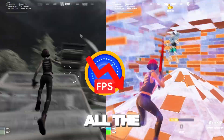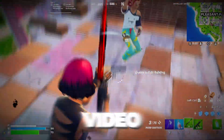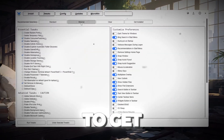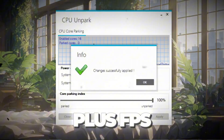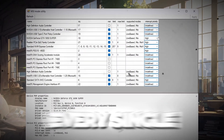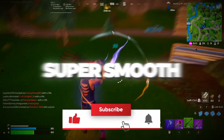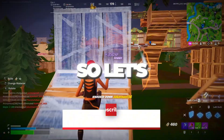If your game feels laggy, stutters all the time, or your PC just can't keep up, don't worry. In today's video, I'm going to show you exactly how I managed to get over 240 plus FPS on my slowest PC ever in Fortnite Chapter 6. I'll walk you through every single step I used to boost FPS, fix input delay, and make Fortnite run super smooth even on low-end PCs. So let's jump right into it.